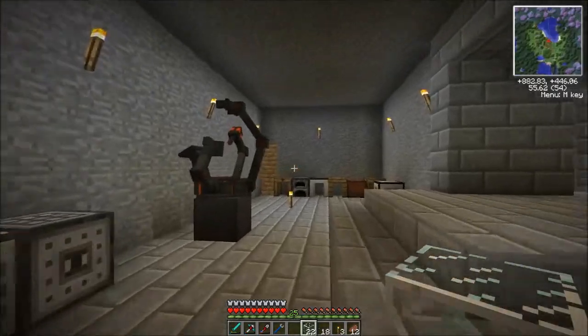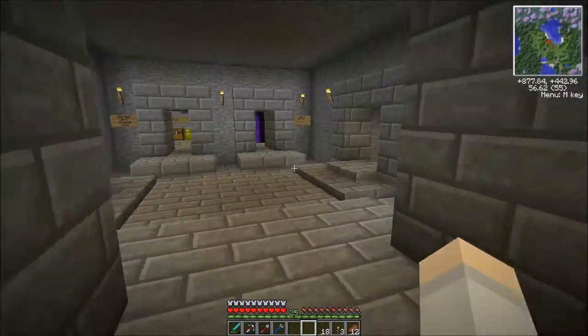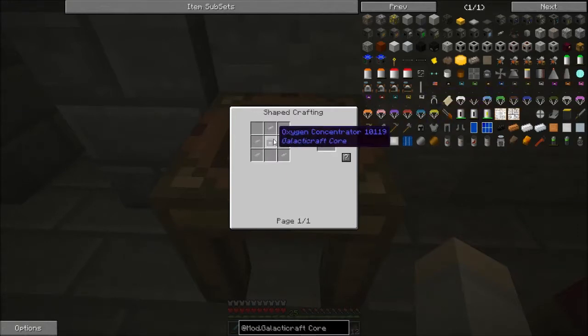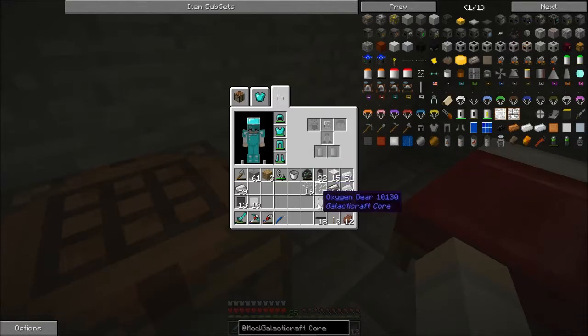So I have my compressed tin, compressed steel, and I have some glass now. Let's just make some more panes. That should be enough to make my oxygen gear now. First — oh no — I need an oxygen vent, and then the rest should fall into place. And there we go, so now I have my oxygen gear. Done.